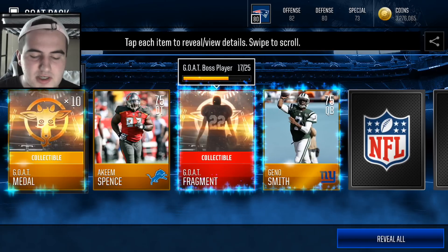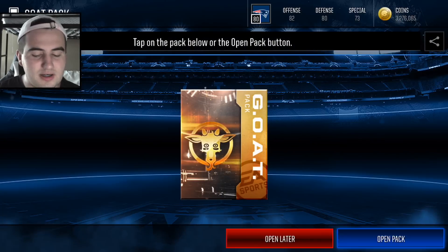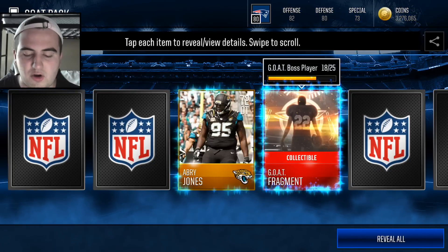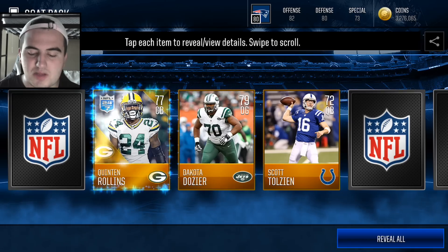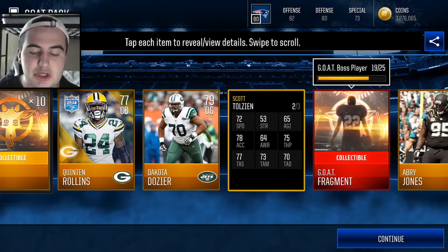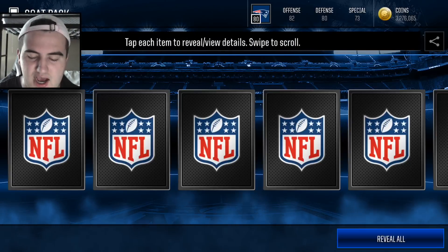We did not come this far to just get wrecked in the GOAT bundle, and we get another fragment. We're close to a GOAT boss player, but not enough. Let's get into this next one — we get another GOAT fragment, an RB Jones, an Ellison, a Dennis Kelly, and a Scott Tolzin, which is the thickest L that I could snag in a pack. This dude got absolutely wrecked by the Rams defense. Huge rip to Scott.